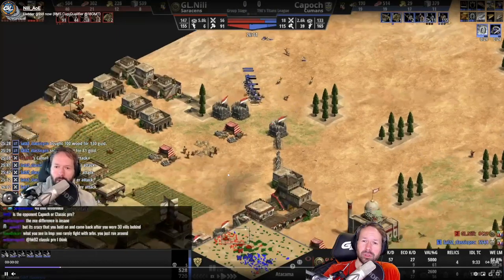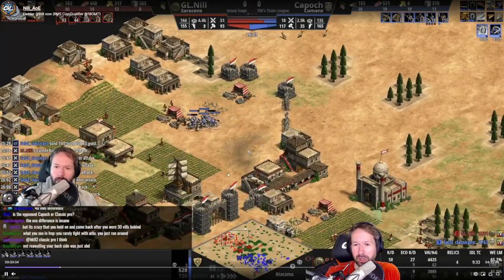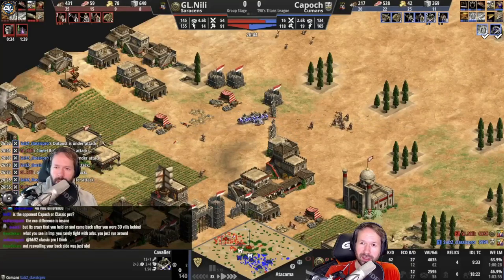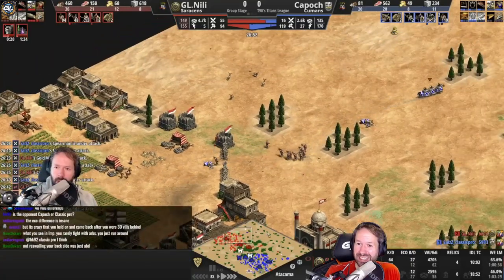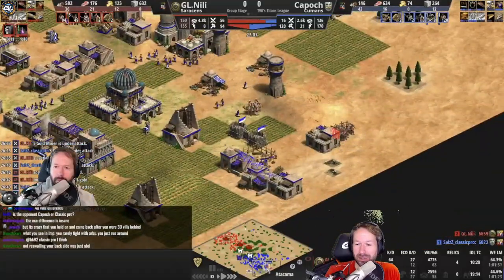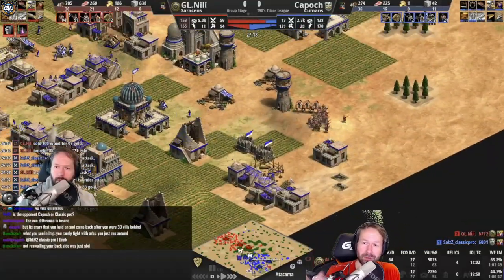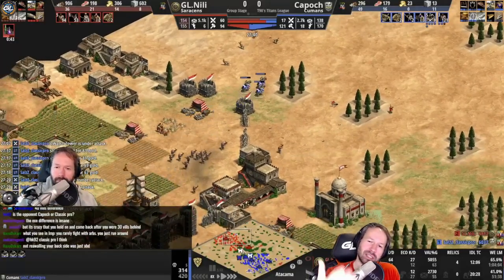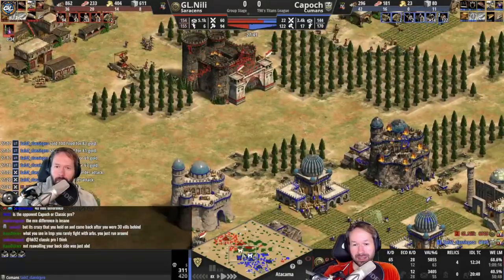Same scenario here — an area that was once walled and the opponent raids me over and over again in this spot. I think I lose 20 villagers in this area. I'm trying to chase this down, but obviously lots of stuff happening all over the map. He gets in again and this happens like six, seven times in this game.